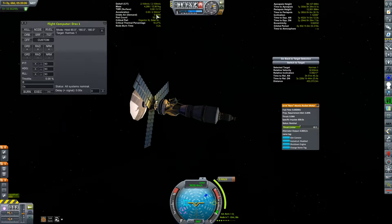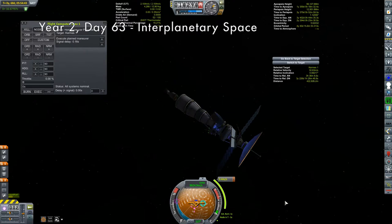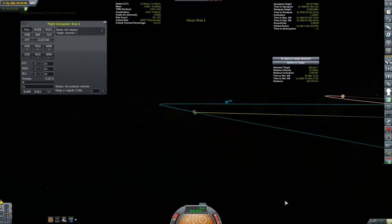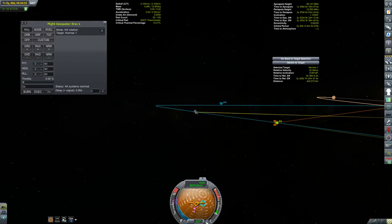I probably want it lower than that, but let's cut straight to the burn — just a couple of puffs from that nuclear engine. Looking at our closest approach: 0.3 kilometers in about three and a half hours. I actually have one more vessel to jump to and an issue to deal with — the Arm B performing its ejection burn, getting it out of the moon's sphere of influence.